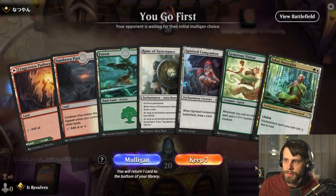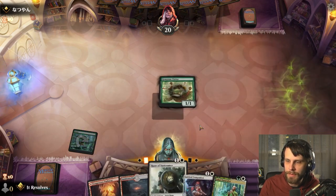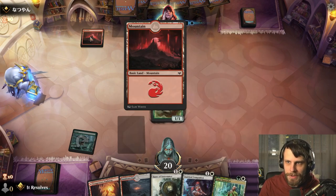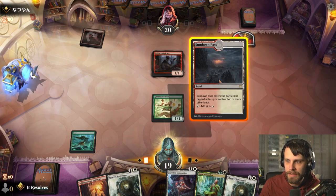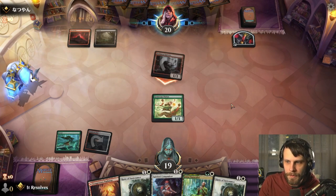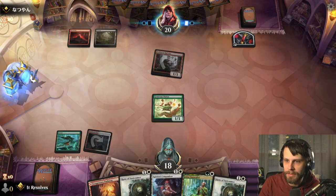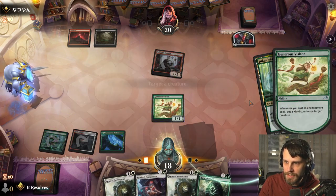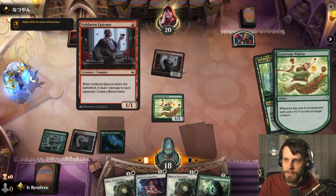Here we are for game number two, and this is actually a much stronger hand, so we definitely keep this. Hopefully we can get the Naturalist down pretty quickly — that'll cheapen things up so we can double up on spells every turn. The only trick is we can't get it down turn two, which is a little annoying. Looks like we're going to be against a vampires list. Let's drop this down and pass. We're not trading this off — I want to keep that Visitor around. They've probably got a removal spell, but we'll try to get counters on things.